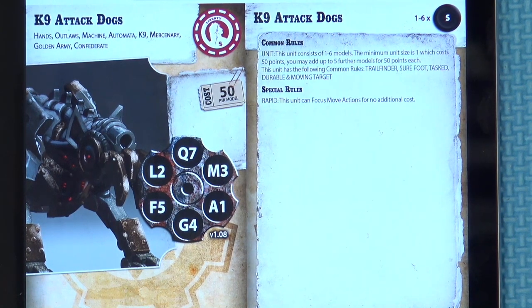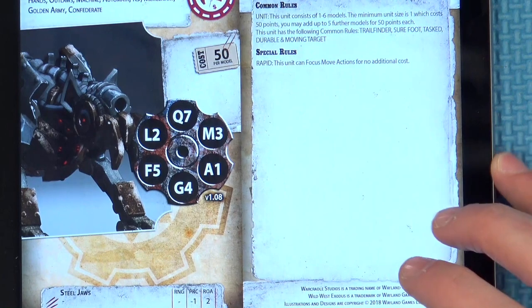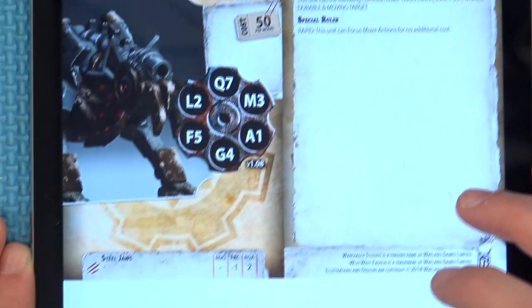That's nice - so they can basically do a double move. Their attack is Steel Jaws: a melee attack, piercing minus one, rate of attack two. So they can just go up and nibble on your kneecaps.